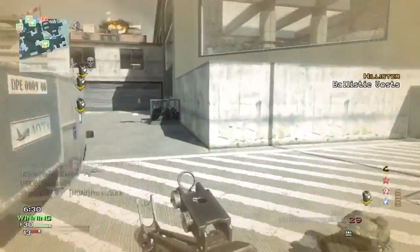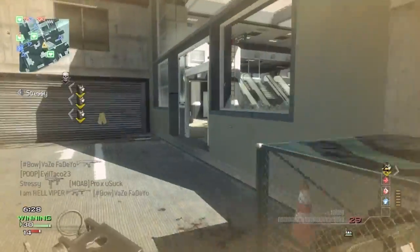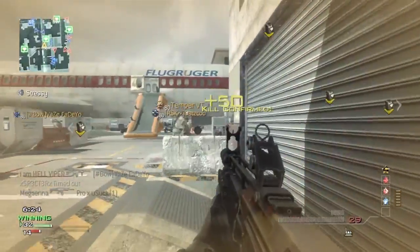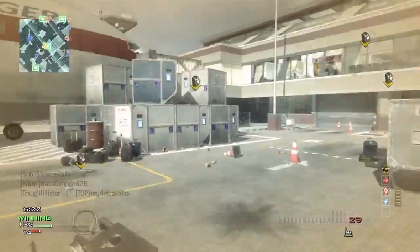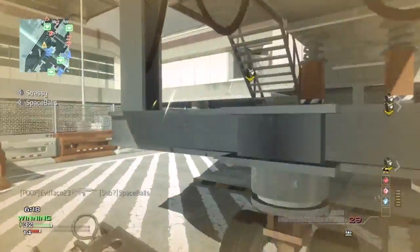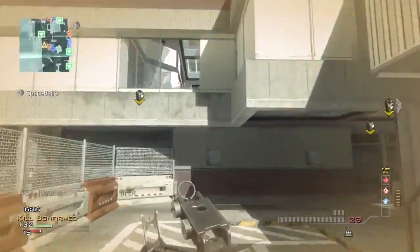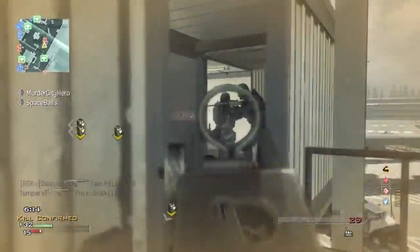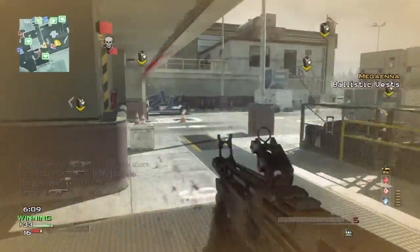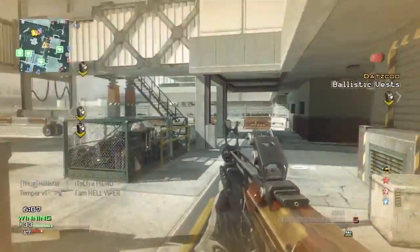For those LMGs, I would definitely recommend a red dot sight. But for assault rifles, I find that pretty much all of them can be managed if you just practice a little bit and put some time into learning the iron sights. It works out pretty well. And extended mags — obviously more ammo overall, less need to run over scavenger packs. On top of that, you can take out multiple enemies at once, and in ground war that's huge, because you're going to be running into multiple enemies at once.